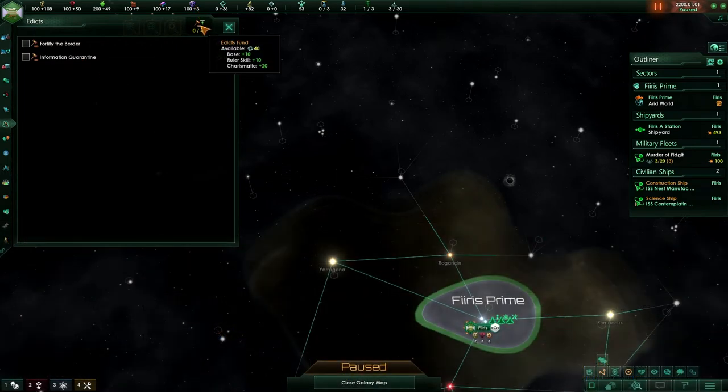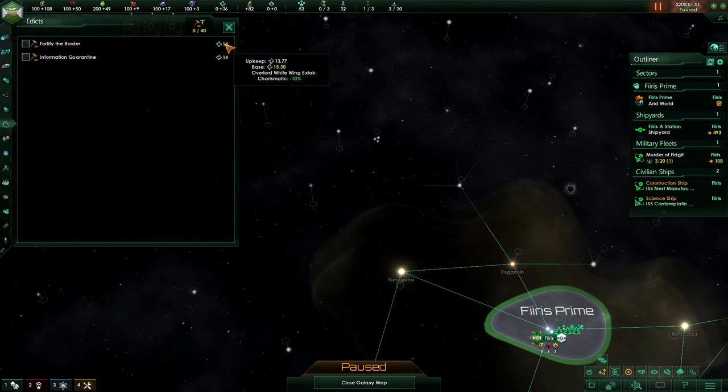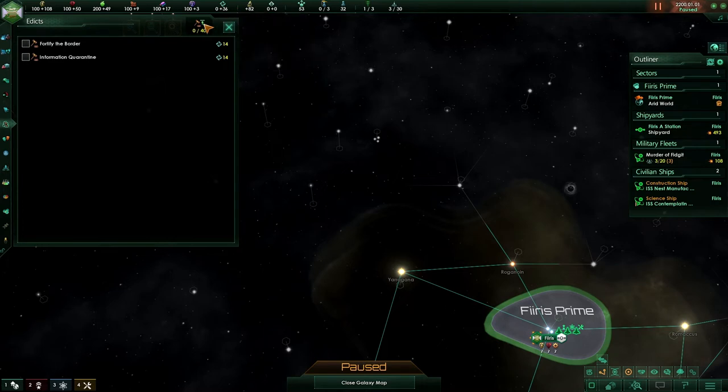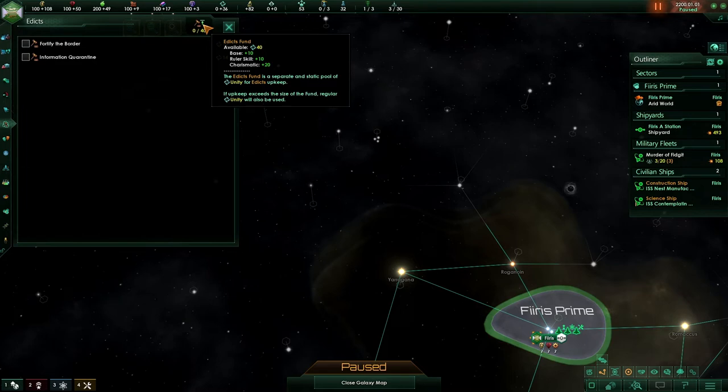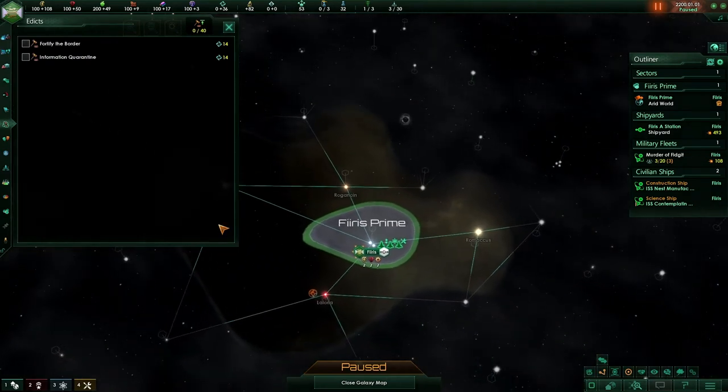The actual edict fund is how many edicts we can run before we dip into our actual unity production. We can run both of these as they cost only 28 total, and 28 out of 40 would not dip into our unity. If we only had 20 edict capacity and these both still cost 14, we would have 28 out of 20, which would mean we would remove 8 unity production total from our empire. Generally you do not want to go over your edict fund unless it is extremely beneficial — keep it within 5 to 10% of your unity production, and you should still be able to go through your traditions relatively quickly.